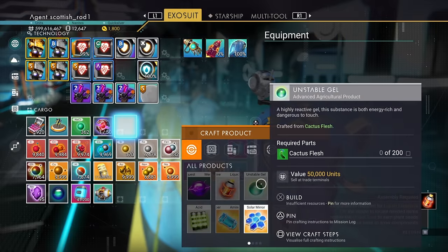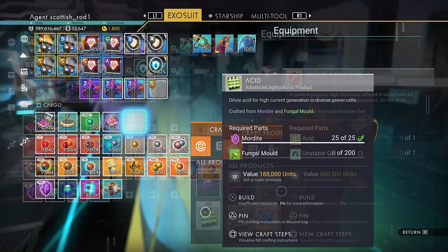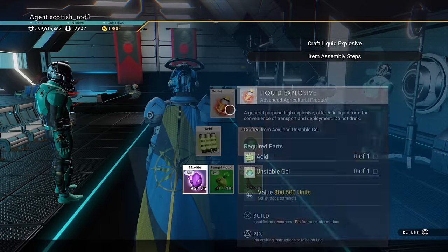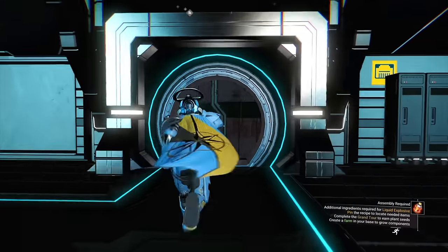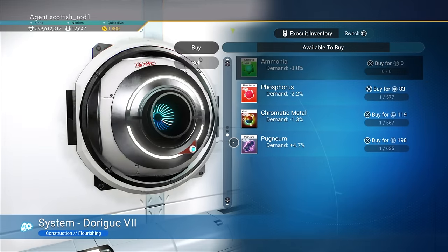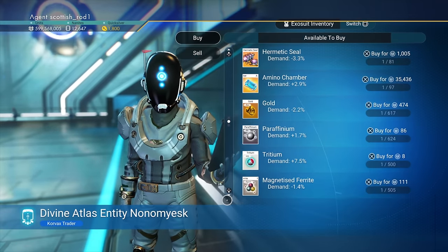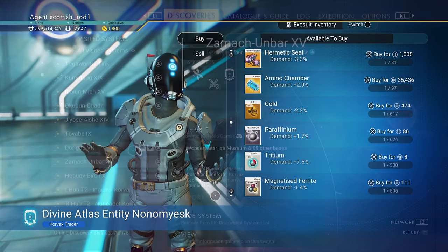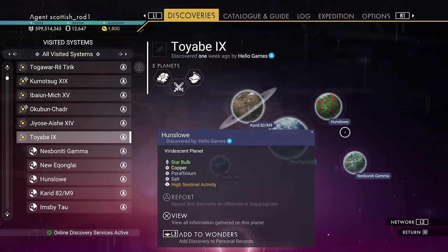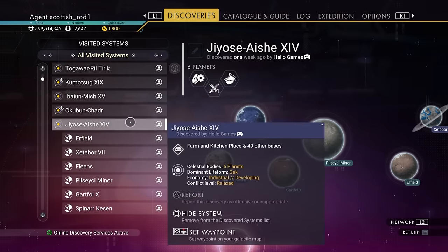Now we're going to craft the liquid explosives, which means we have to craft the unstable gel, the lubricants, and the acid. You can view the crafting steps and materials required from a spare cargo slot in your exosuit. The first place to check is the galactic trade terminal on the opposite side of the space station in the very first system of the expedition — you'll find ammonia. But also check the traders who fly into the system, because they sometimes have materials as well. You can also go to discoveries and check what planets are in the system, as that will determine what items the traders will have. Like this system here has cactus flesh, so we're going to head there — set a waypoint if you need to.